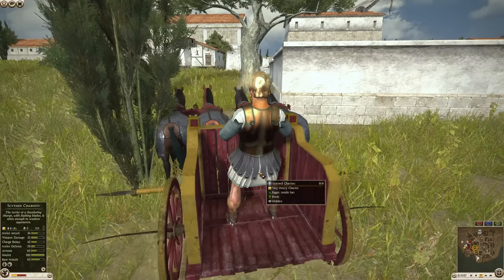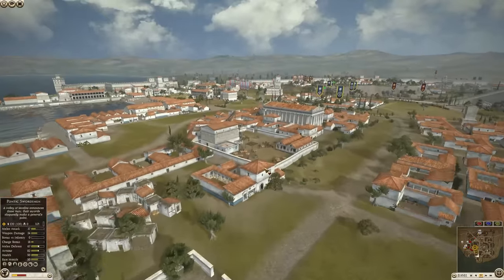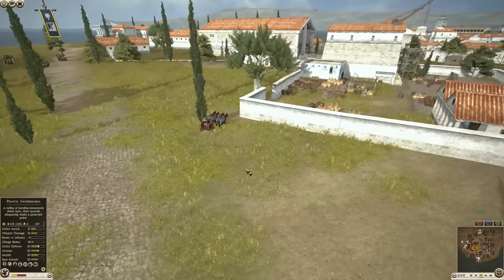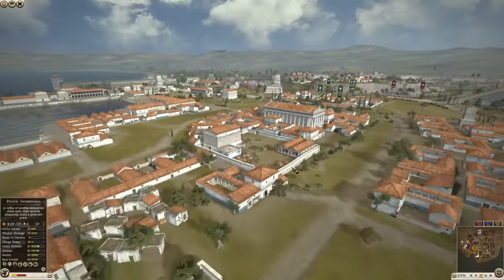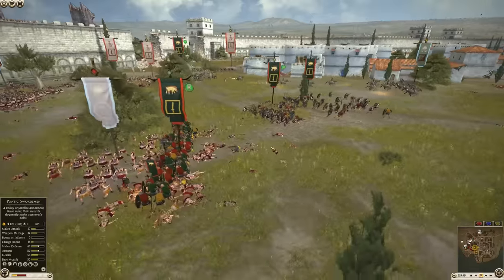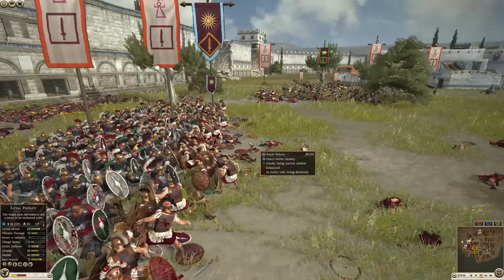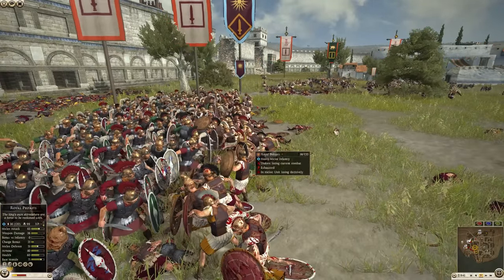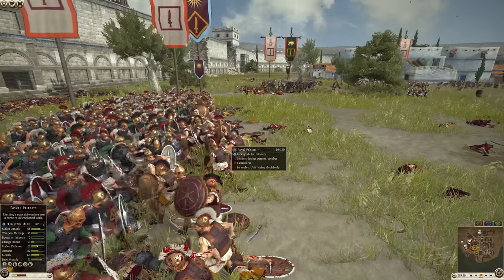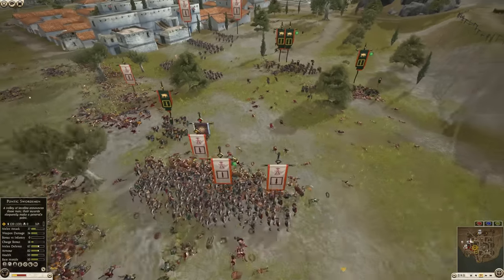Look at that maneuver — it's like the chariot just doesn't want to fight. Just be honest and say you don't want to fight, don't pretend you're stuck. The last of the Macedonians are falling. Royal Peltas are going to put up a good fight but they're going to find themselves surrounded, and that's never good. Such a good unit getting surrounded. More units going in.